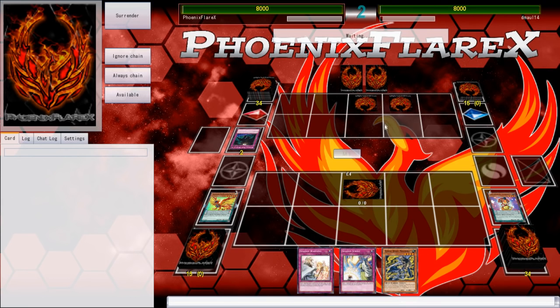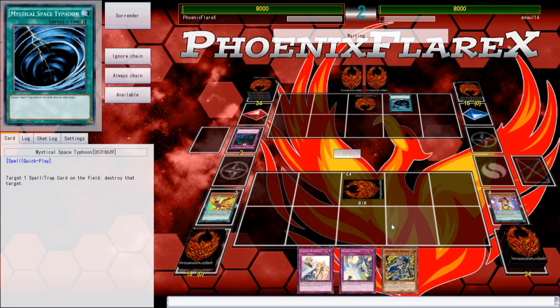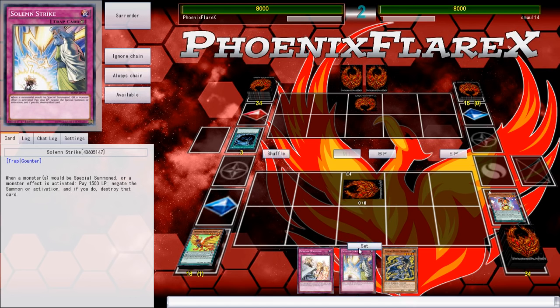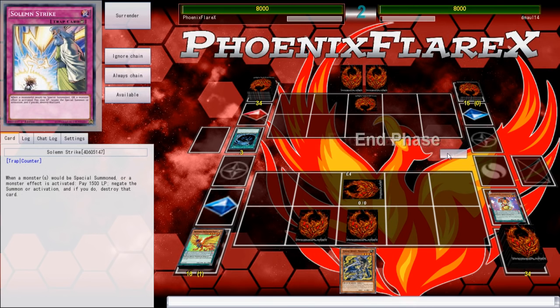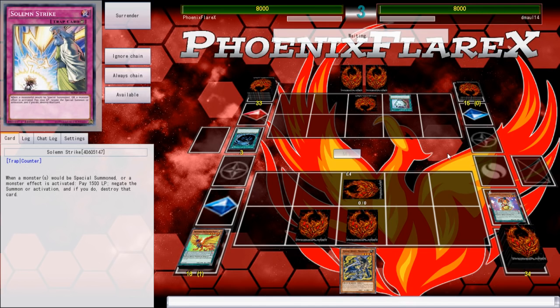Unless there's a Twin Twister here — if there's a Twin Twister, then I'm just absolutely up shit creek. MST — on which one? On the White Phoenix. Okay, I'm okay with that. So now I'll just set these cards that I didn't really want to draw, and I'll pass my turn. Like I said, that is the card — these are the cards I don't want to be drawing. I do not want to be drawing these counter traps.